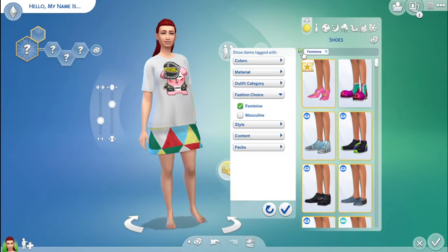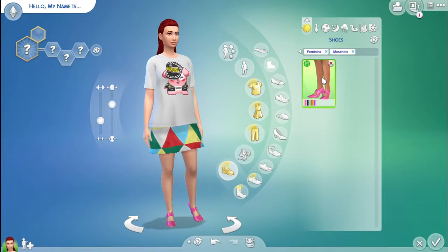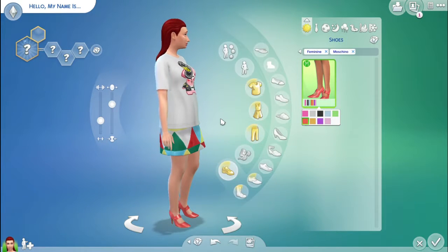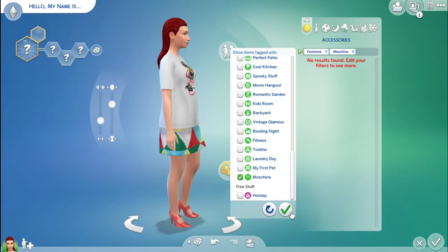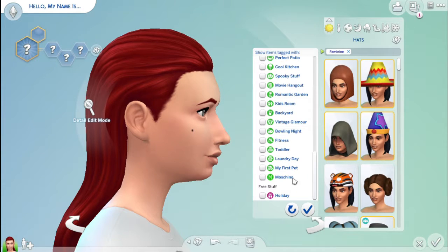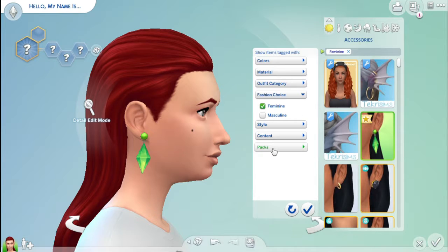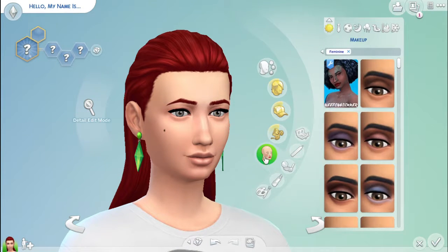It looks like there's only one shoe in the Moschino filter — it looks like a little pump-type sandal. I'm not sure I would actually pair that with anything. I want to see if there are any accessories. It doesn't look like there are hats. But it does look like there's a Plumbob earring, which I would so buy that for myself — I'm not even going to lie. That is definitely one I would do. That is so awesome.